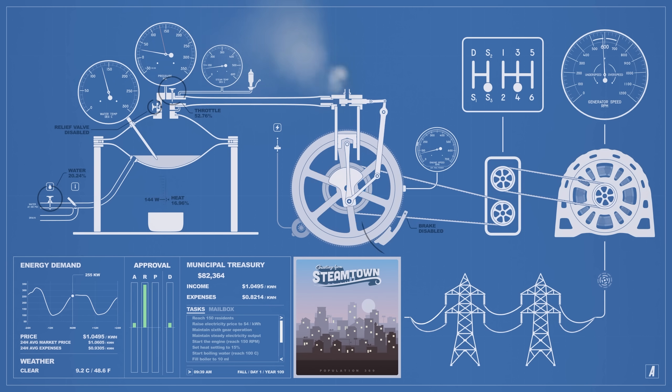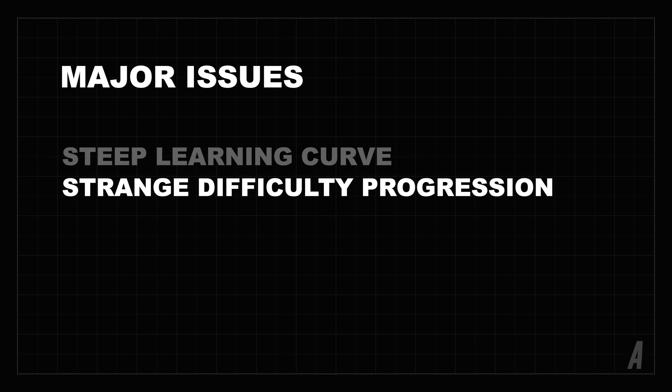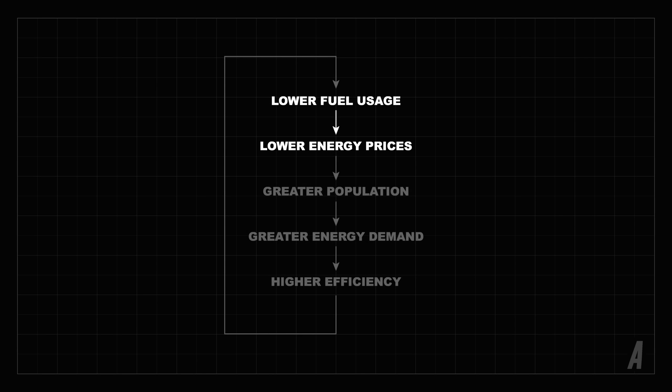We'll take the hundreds of points of feedback and try to improve the game while keeping the schedule under control. We'll focus on two major issues: number one, the initial learning curve is just too steep, and number two, the difficulty progression was not very satisfying. The game's primary loop mirrored real-life economic principles: lower fuel usage allows lower energy prices, lower prices increase demand for migration to the city, greater populations require more energy, and larger amounts of energy can be produced more efficiently due to economies of scale.